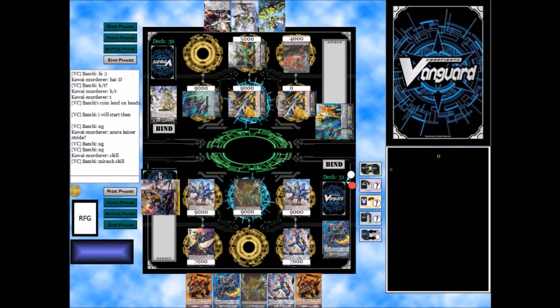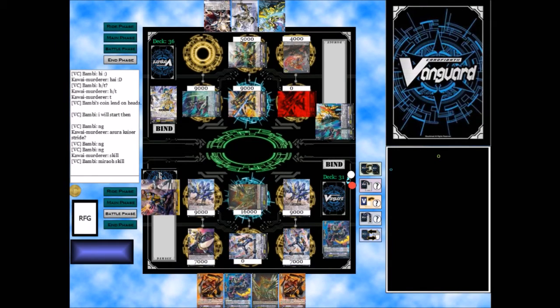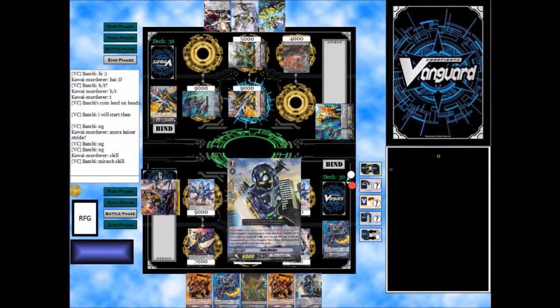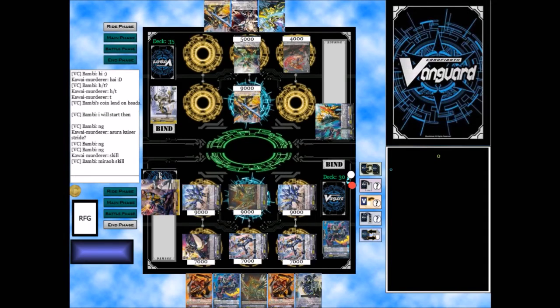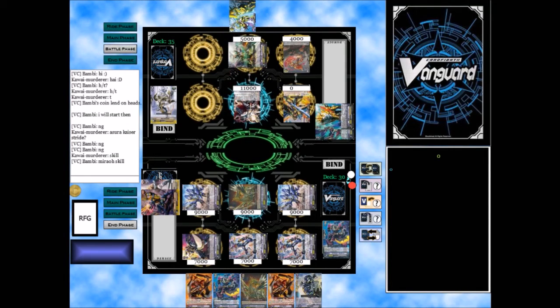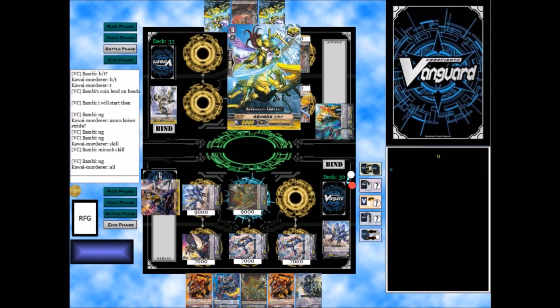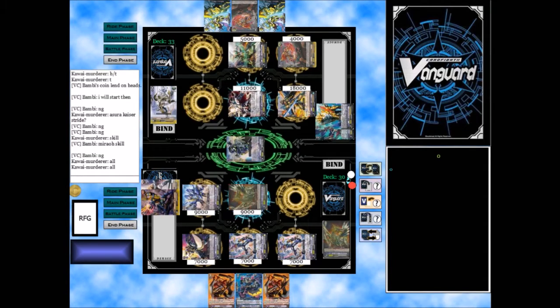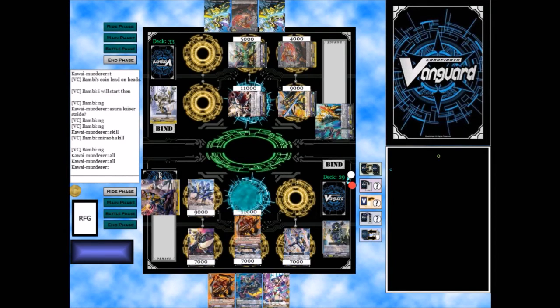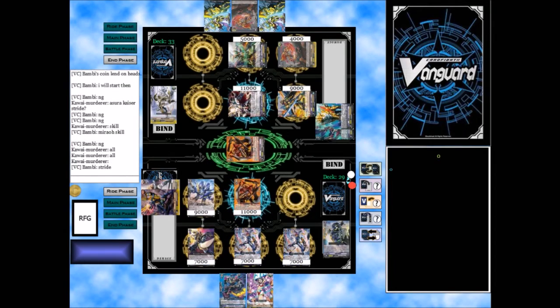I stall at grade 2, using my grade 3 searcher to grab another grade 3 which sets me up for the next turn Ride and Stride — no worries about that. And then I just swing, picking off his rearguards to whittle down the cards in hand so that he won't be able to guard later. He can't really push back at me. As you can see, he's going to go for my rearguards, which doesn't really bother me because I have so many rearguards in hand.